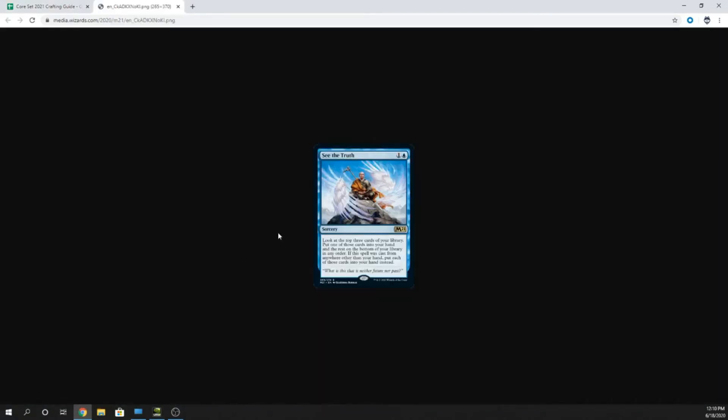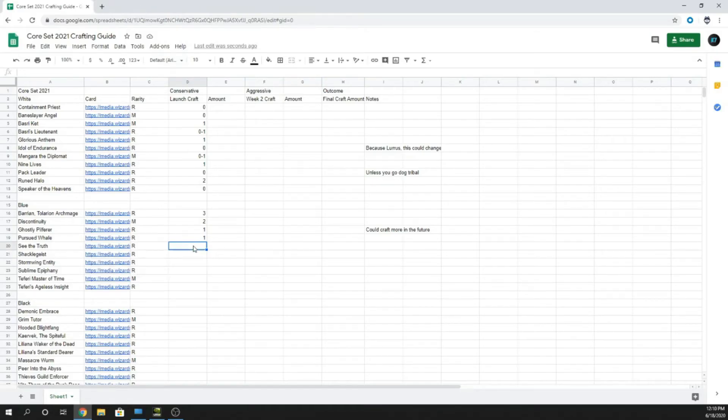See the Truth — two mana. Look at the top three cards of your library, put one into your hand and the rest on the bottom. If this spell was cast from anywhere other than your hand, put each of those cards into your hand instead. It's like Anticipate, but I'm going to go zero because I don't see Anticipate anywhere, and I'd have to see how people use that second clause to make it better. How would you even cast it from not your hand?